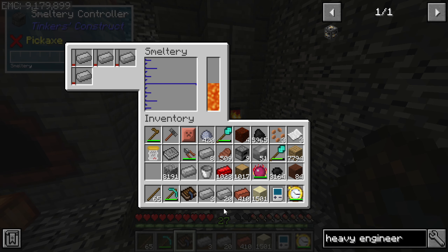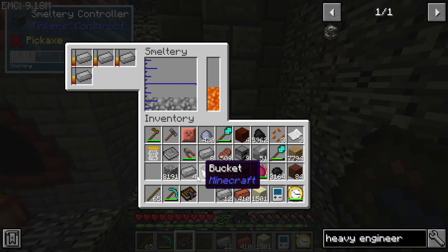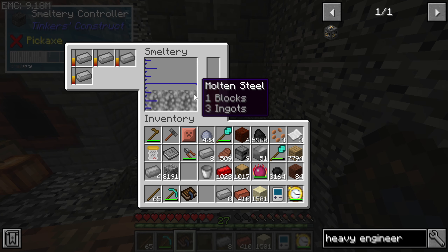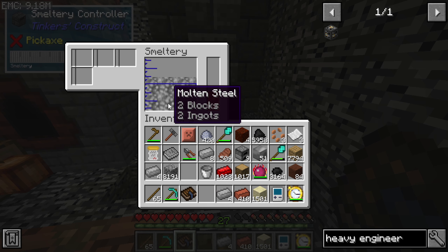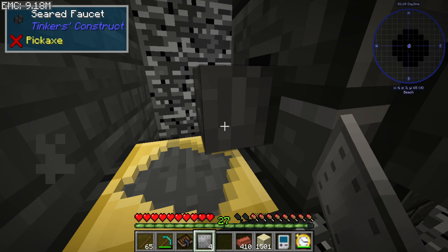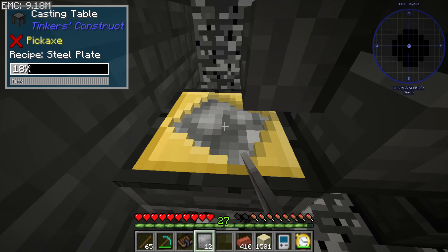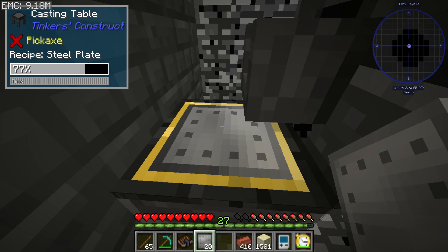Steel is going to be way easier to make now as a result of the geothermal setup. We already have that running up there, so that's a good way to produce steel. The one annoying thing is we gotta do this by hand for now, but that shouldn't be too much of a problem — we've got the speedy boy.